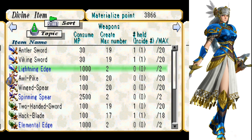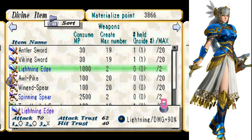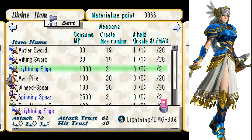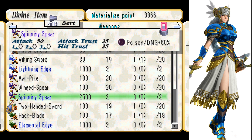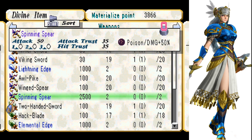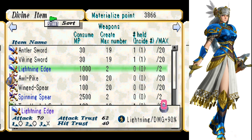We've got Lightning Edge now — it absorbs Lightning-based Magic Attacks and transfers DME to its wielder. That sounds pretty good. Not as much damage as the Antler Sword, but better Attack Trust and Hit Trust. Spinning Spear does poison damage, not as much damage as the All-Pike though, but much better Attack Trust and Hit Trust — that's probably worthwhile.